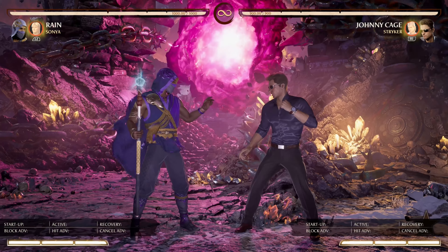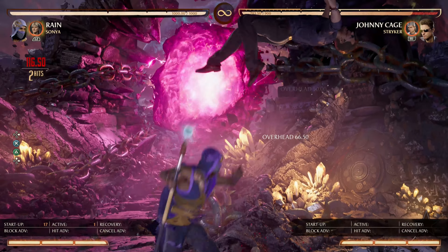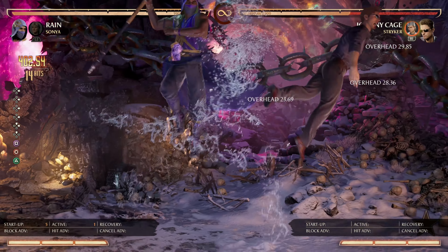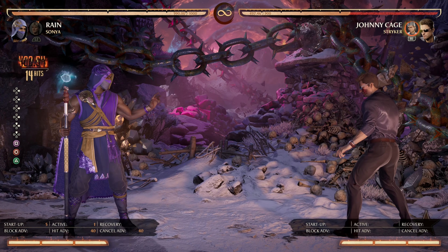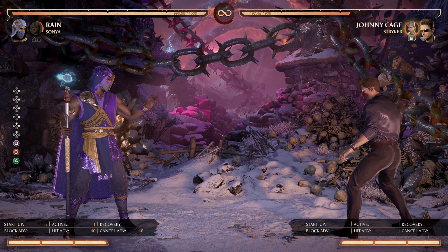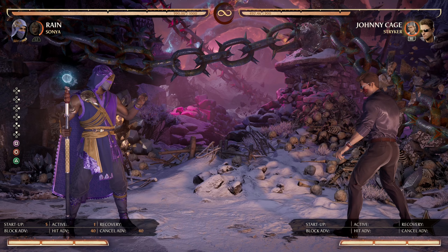And this is when Rain can actually get some actual good extensions from this, and get a decent chunk of damage. Without any of your own meter, getting 40% is pretty impressive, especially for a super easy, unoptimal combo like I just did there.